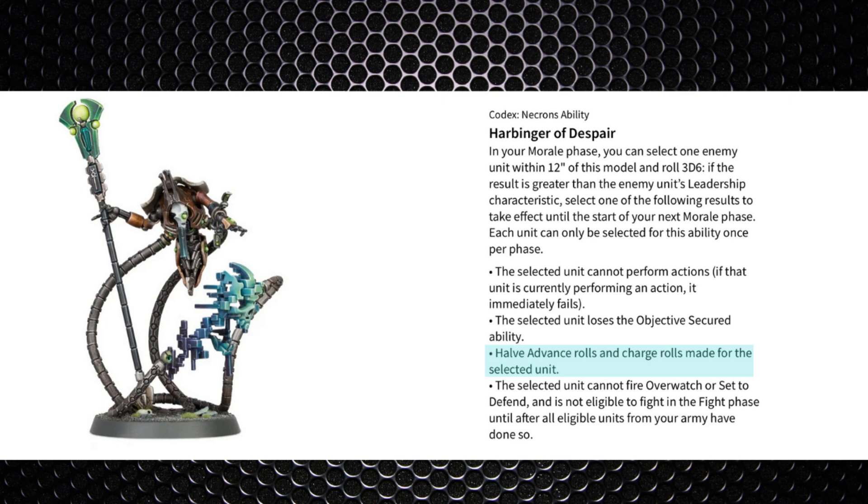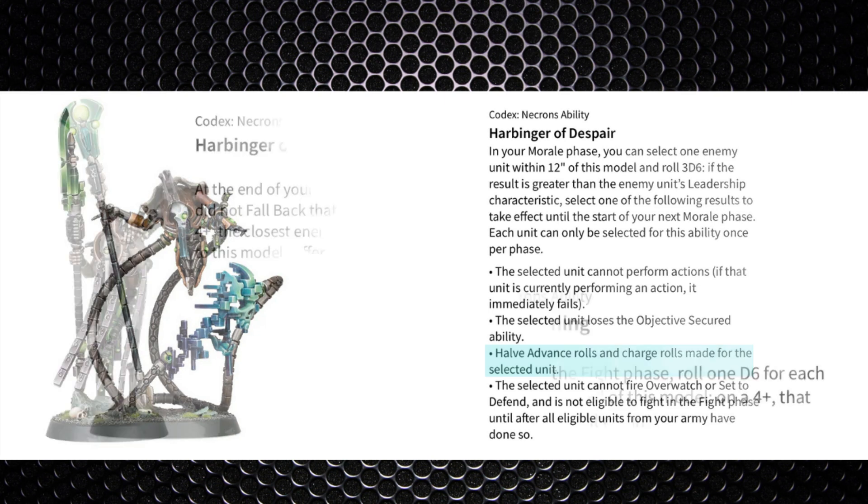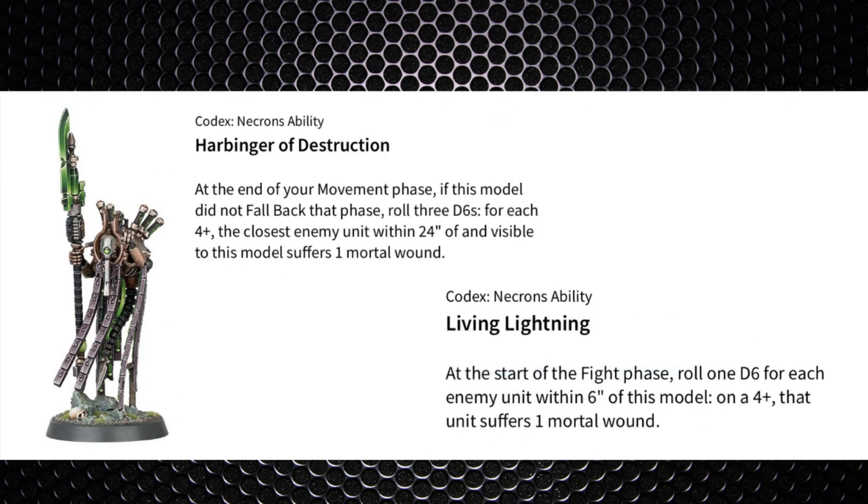The only issue is you've got to be within 12 inches to use it. Halving the charge roll normally means a 3.5-inch average — Blood Angels also get +1 to charge from Red Thirst putting them up to 5, and if using a Chaplain's Canticle of Hate for +2 to the charge that gives a 6-inch charge. This could work, but I think I'd rather invest in more Scarabs — you can get four Scarab bases for the same price and have some change left over.